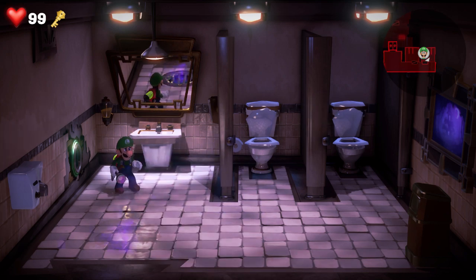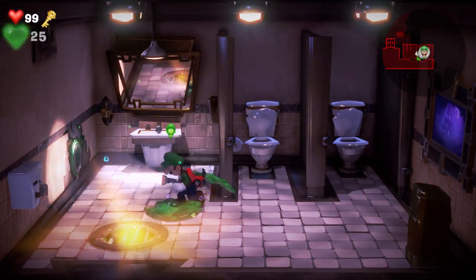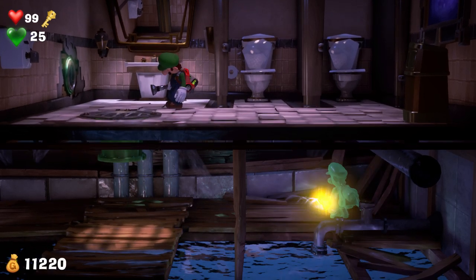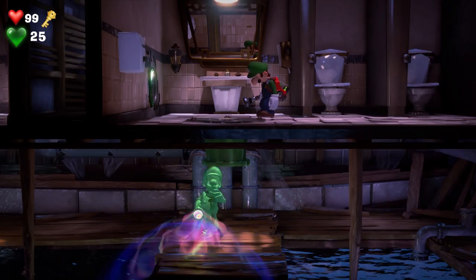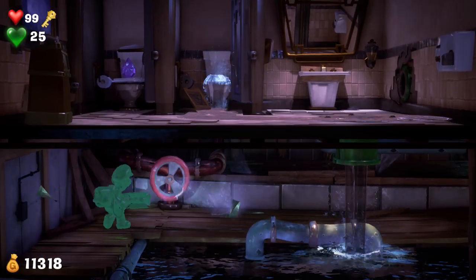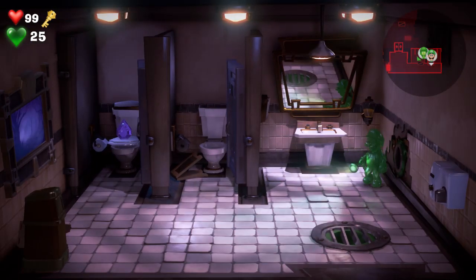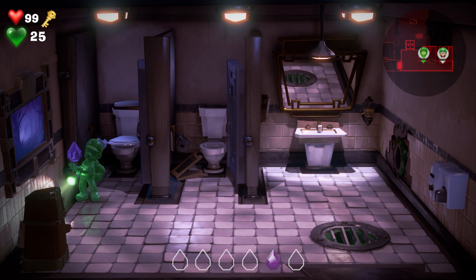Oh wait, look at this — hold on! We found a secret lurking in there. Go Gooigi! Gooigi knows the way — cool, goo man! Let's shut off the water in the girls' bathroom so the toilets can be operational. There we go, now the water's off. Send Gooigi back — good work Gooigi! We found our first gem on this floor.